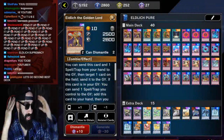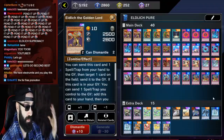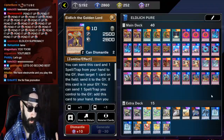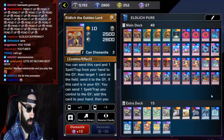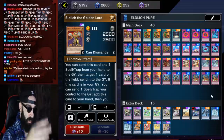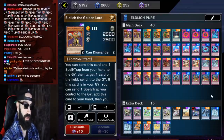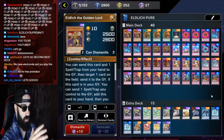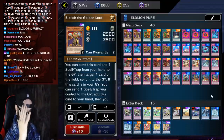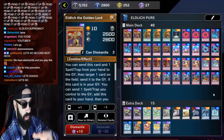It is Budget Eldlitch — you could build this deck fast. You can log on, create a new account on Master Duel, finish solo mode, and get 5,000 gems. You get all the free gems from starting, play two ranked duels with any deck, and you're going to get around 7,000 gems. You can build this deck in the first one to two hours of playing this game.